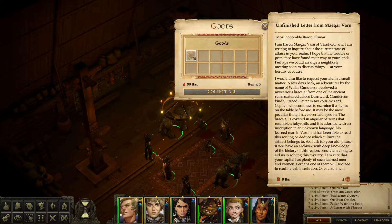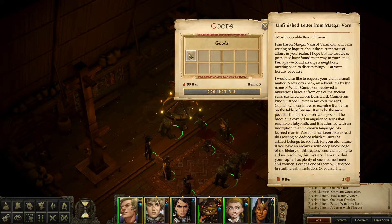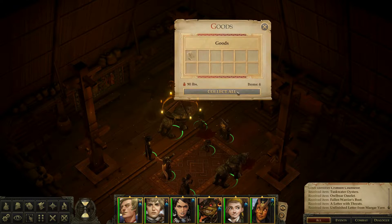There's also an unfinished letter from Magar Varn to Baron Altmar: 'I am ready to inquire about the current state of affairs in your realm. Perhaps we could arrange a neighborly meeting. I'd like to request your aid — an adventurer named Willis Gunderson retrieved a mysterious bracelet from the ancient ruins around Dunsward. My court wizard Cephal is examining it. The bracelet is covered in angular patterns resembling a labyrinth, adorned with an inscription in an unknown language. No learned man in Varnhold can read it — please send an archivist.' Then just: 'Vorda Kai Vorda Kai' — never a good thing.